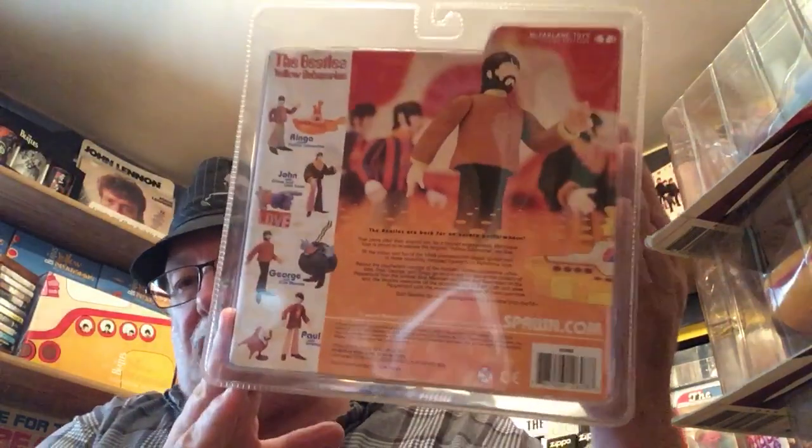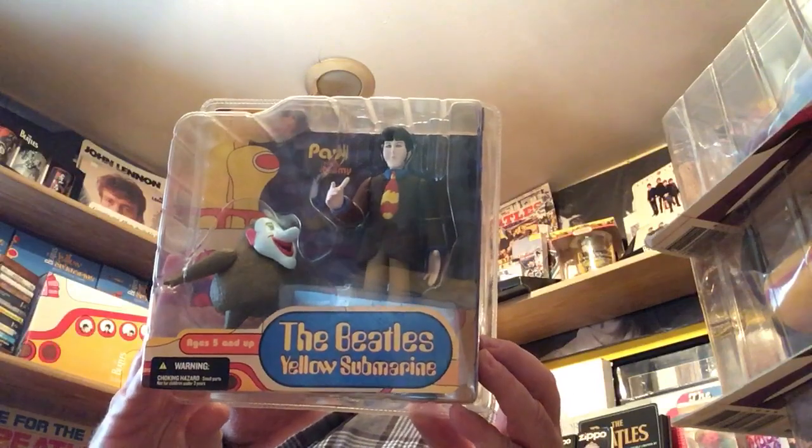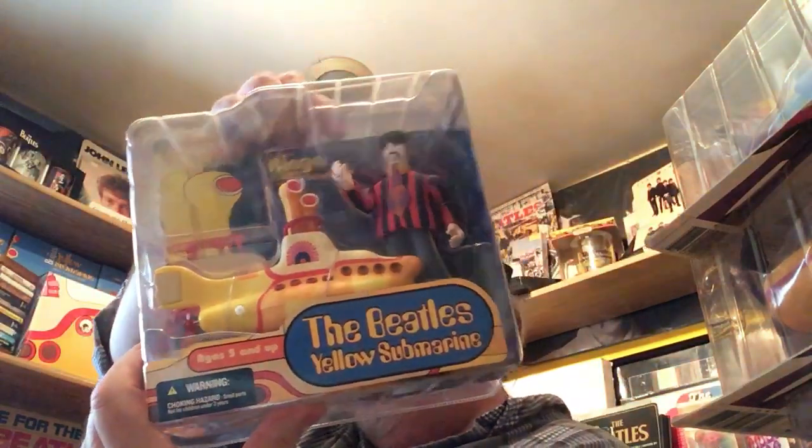These didn't have a chase figure, at least not that I know of. What they did is they re-released the first set — I want to say 2004 — and they changed the packaging and reconfigured the figures. So it's George in the blue meanie but in a totally different package. And there's Paul and Jeremy, Ringo in the sub, and last but not least John in the flying glove.